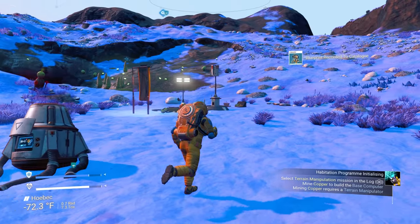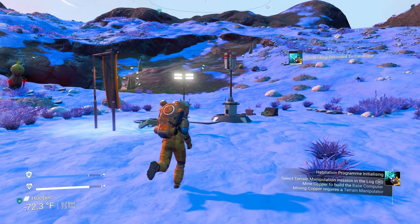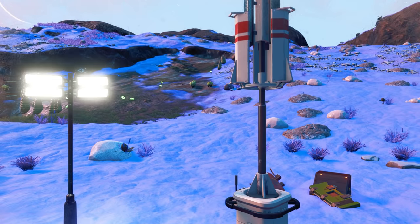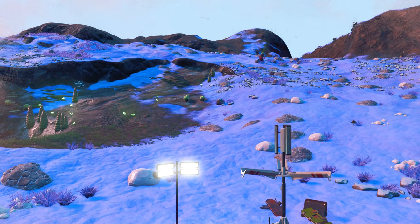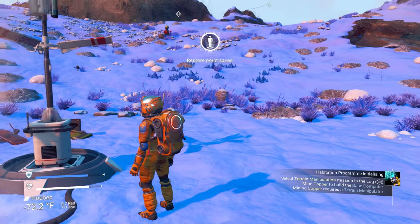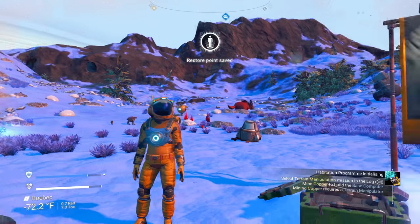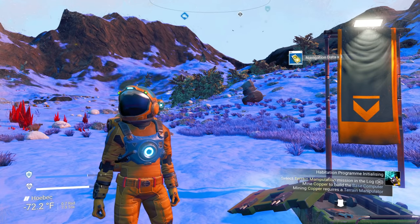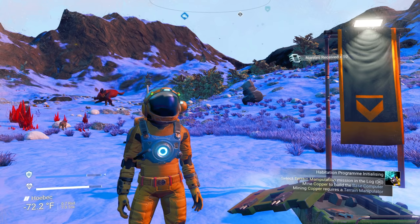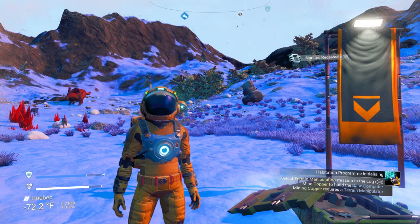Now we know how to make a base computer and a terrain manipulator to dig underground. We can hit these little beacons right here to save and chart the area. Done — heck yeah! We got our terrain manipulator, and in the next episode we're going to dig around and get some copper. I'll see you guys then.